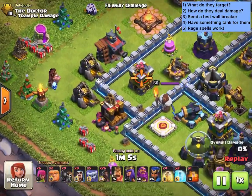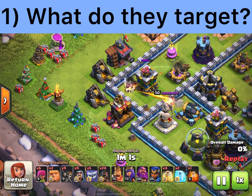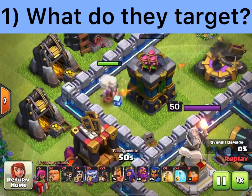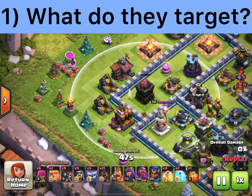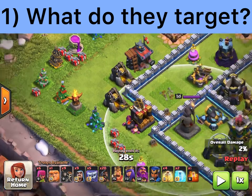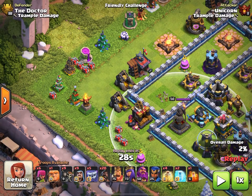The first thing: most people tend to think that wall breakers target compartments that are covered or enclosed. When in reality wall breakers actually target the closest building that is protected by walls. They don't target compartments that are protected by walls.